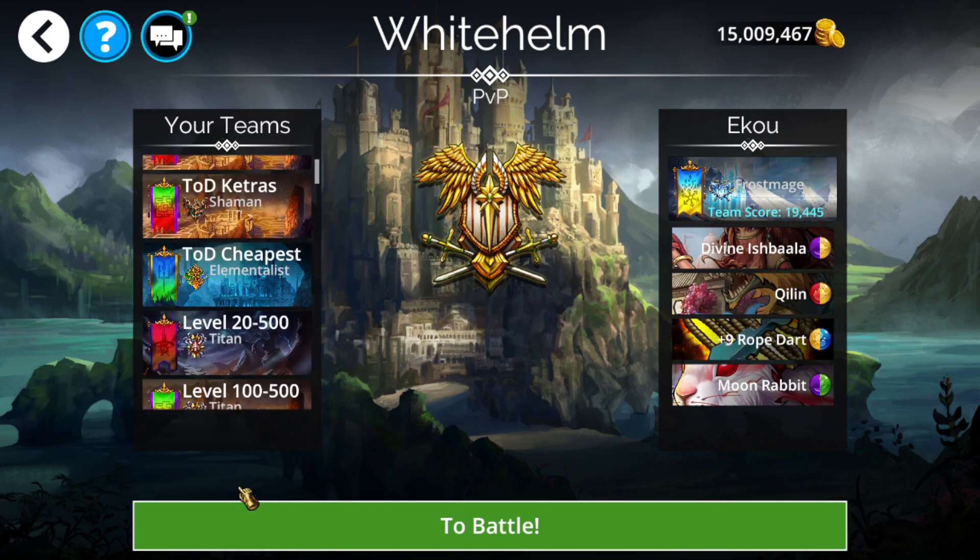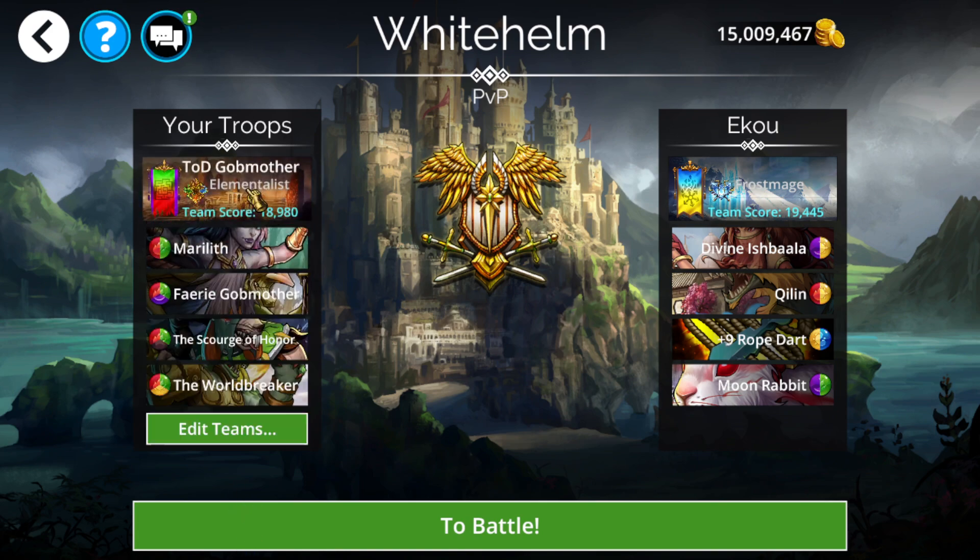Now let's go over some teams - all teams will be in the description below. First, we have the Tower of Doom Godmother team. Tower of Doom's restriction is green this week, so we're going in with a Godmother team. This might struggle a little bit at the super high end, but for most of the time it should be fine. One other thing to consider about Tower of Doom: even though it looks like the mode is structured like the Underworld, you get your entire team revived every single time. So if Marilith dies, it doesn't matter because she revives every single time we go from battle to battle.